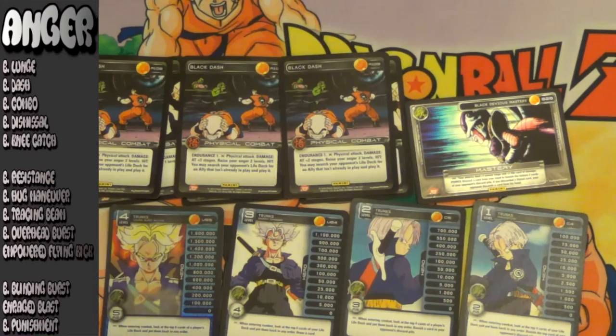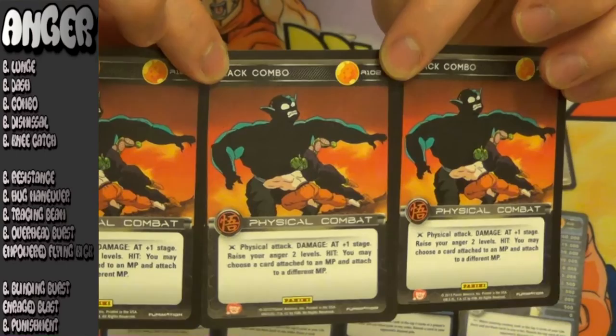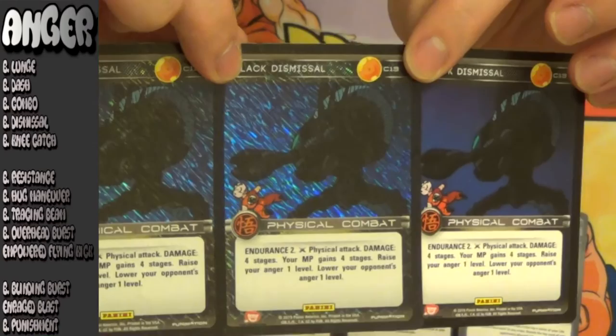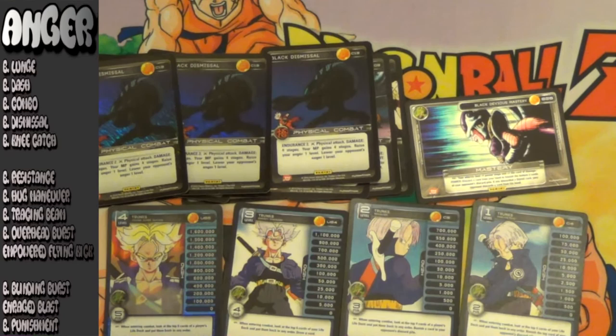Next up for tier 1 anger cards: Black Combo. It allows you to switch the owner of an attached card. So there are a lot of funky, weird things that you can do with this card, like move a card off of Bulma and make her have no effect, or move a card like Wall Breaker off of you and put it to your opponent. The opponent having Tree of Might on him could essentially mean that you win the game right there. So it does give two anger but does very little damage, rightfully so, with such a powerful effect. Next up for tier 1 anger: Black Dismissal — a great card that this deck got in set 3 — having two endurance is just icing. It gives you one anger and lowers your opponent's anger one, but the main thing that this card gives you is four stages. That means any energy attacks you have in your hand that you couldn't use before, you can now use. It really does a lot to limit your opponent's damage on you.